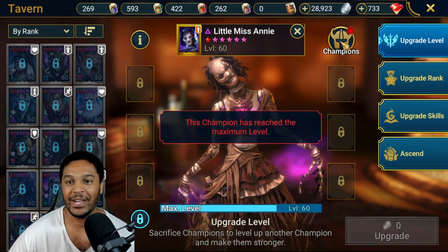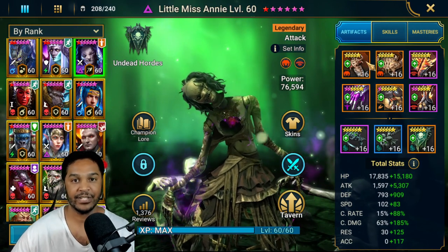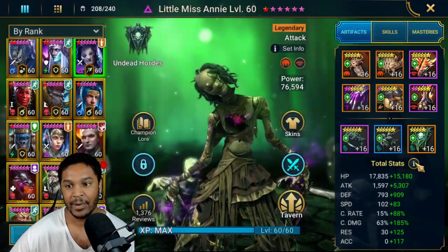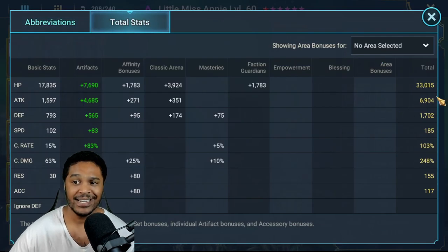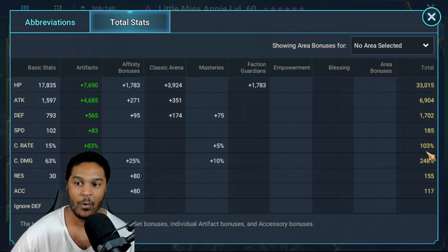Little Miss Annie! She's not in Lethal or Savage — she is in one Cruel set, that's it. But she still has pretty decent stats: 6,900 attack, 185 speed, 248 crit damage. Of course we've got to hit that 100% crit rate or else it's just not even worth it in arena.